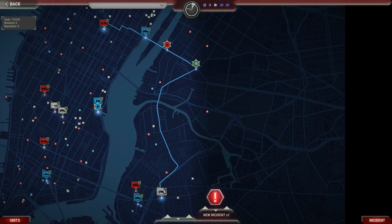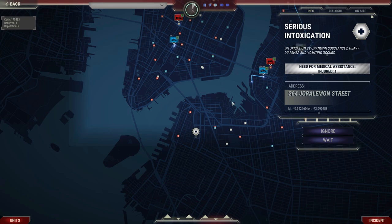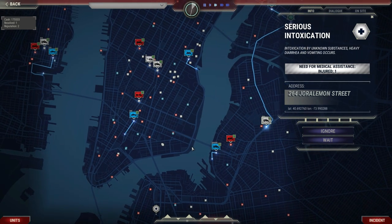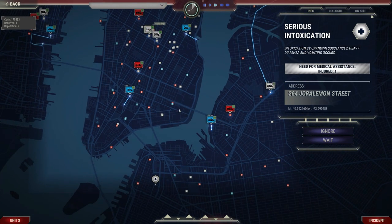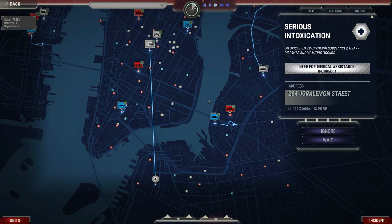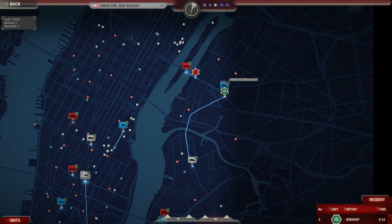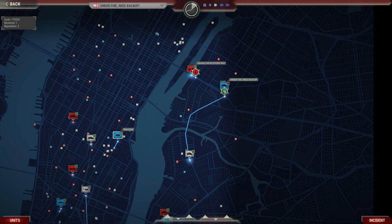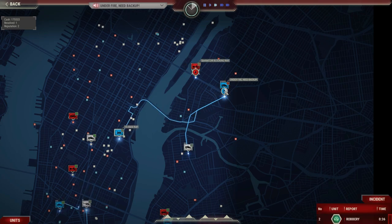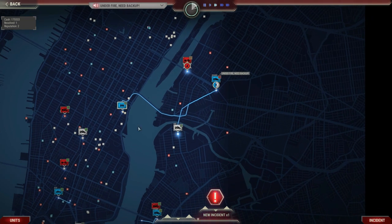We've got police and an ambulance deployed heading that way. We've got a new incident report — one person having serious medical problems but only one person, so we can deploy our helicopter down there. If they need to transport him to the hospital, they will have room to do that. These cops that I sent out over here are under fire — that's not good. Let's immediately send some backup; we'll send our motorcycle cops across, they should get there fairly quickly.